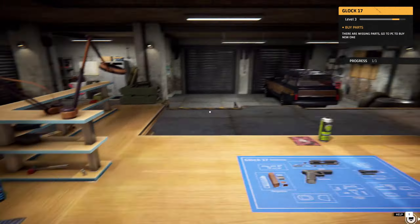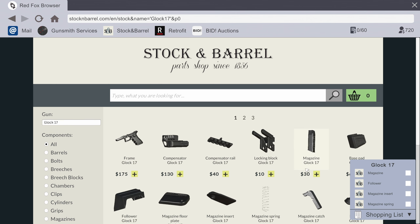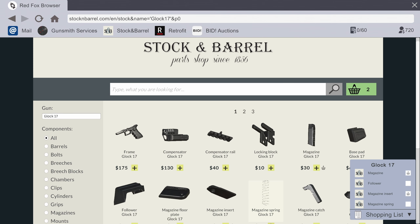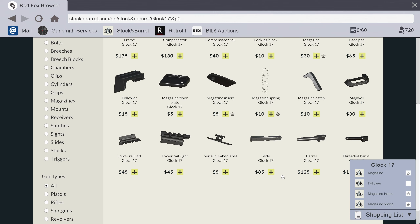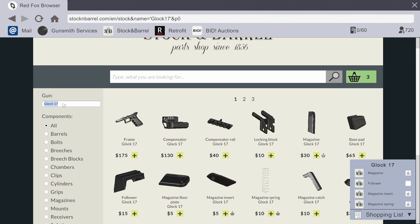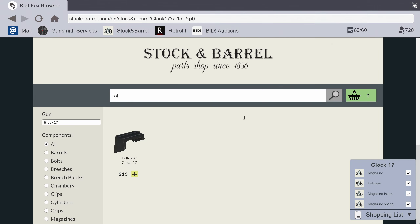Now we have missing and broken parts, so we're gonna have to go to the computer and buy stock and barrel parts. We need to find it for the Glock - was it a 17? Yes, 17. We need a magazine, a follower, the mag spring, and then the follower. It was missing a spring. Follower - excellent, so that should be everything. That's gonna cost us 60 bucks. Back to the shop.